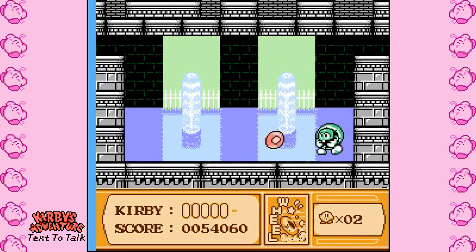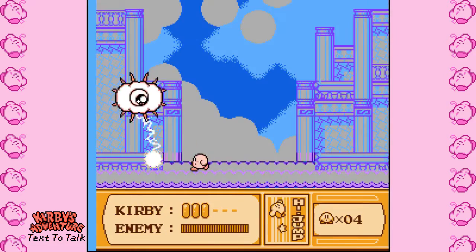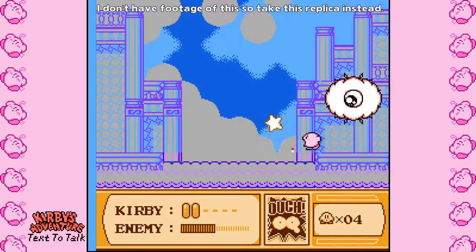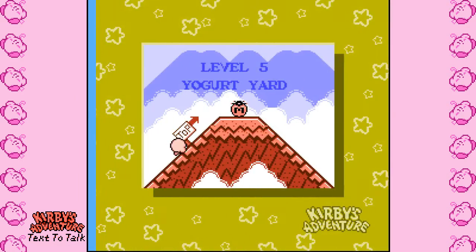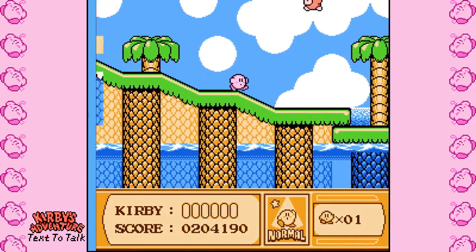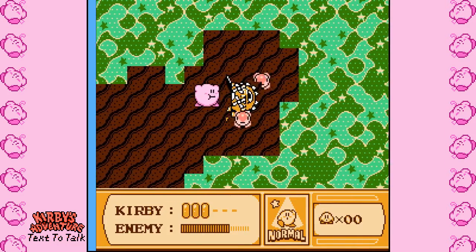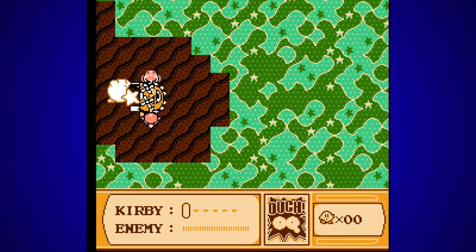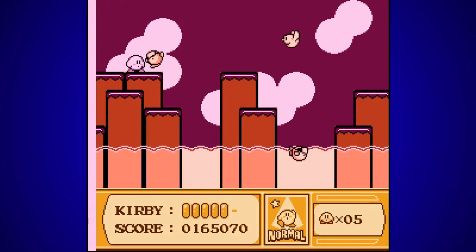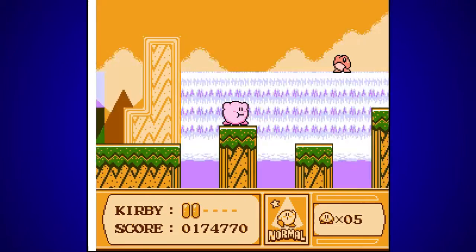Next up is Grape Garden, which hosts a grand castle in addition to an armada of an air fleet and jumping between clouds. The world ends fighting Kracko, who deploys high-jump enemies at you — fighting a physical cloud is a pretty nice way to end off this world. Moving on to Yogurt Yard, a mostly mountainous world ending with another tropical resort before fighting the boss. And once that's down, we move on to Orange Ocean, which boasts a visually stunning landscape — oceans, caves, boats, and sunsets.